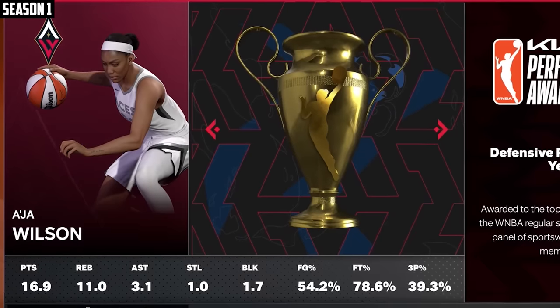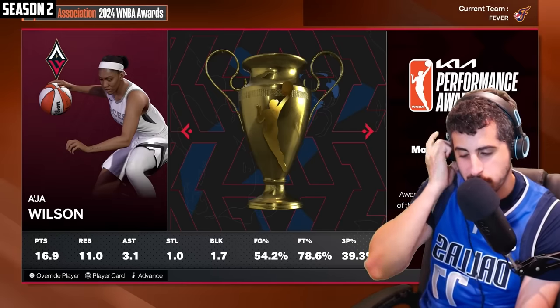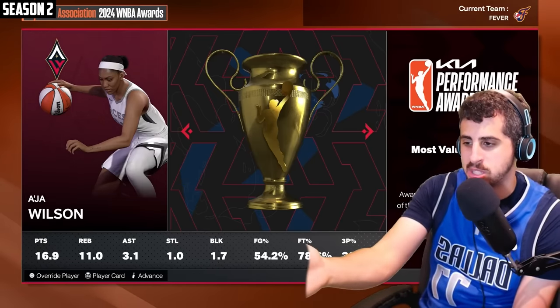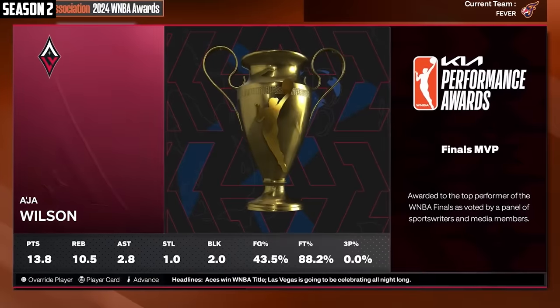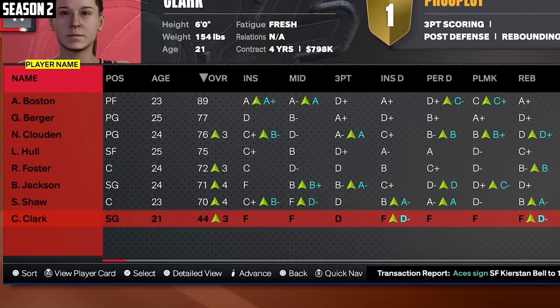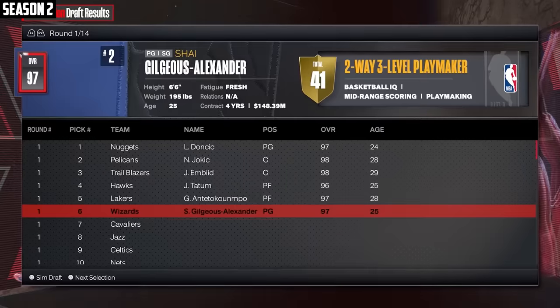Asia Wilson — this is DPOY, but she was also the MVP. I don't know what they did with the WNBA mode — you can't even put in custom rosters. Anyway, the Fever stink and the Aces won it all. Asia Wilson going crazy. At least Caitlyn's getting better on her own because I'm not really helping. But I will redeem myself this time.